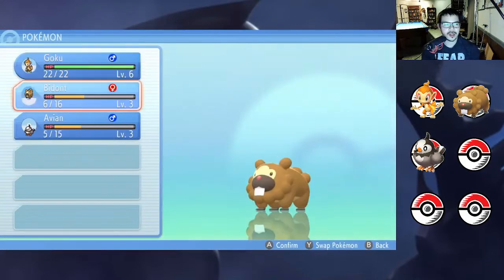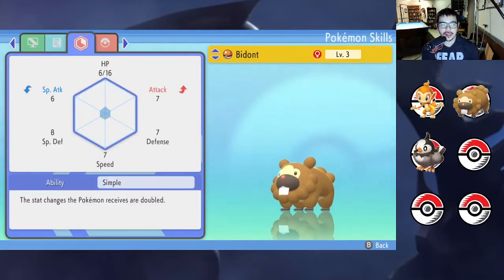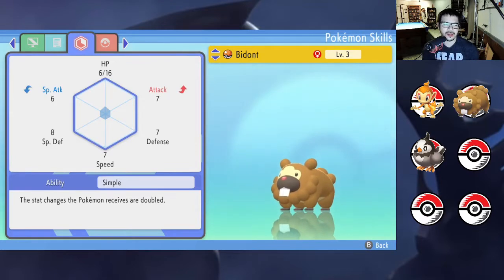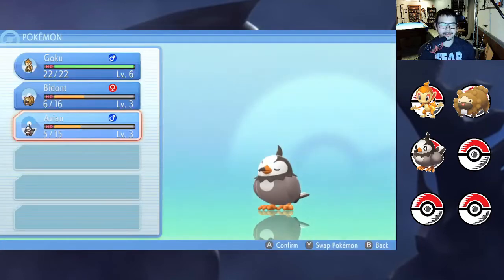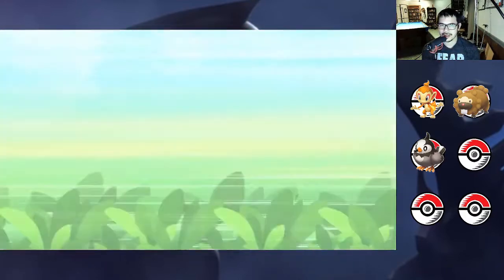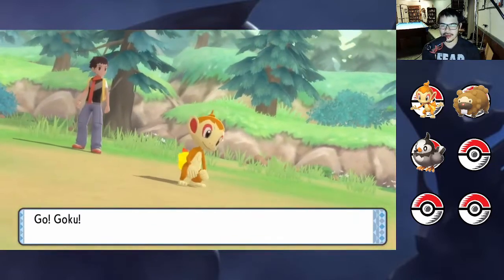Let's check some natures here. Adamant on Bidoof — that's not bad, I'm pretty sure that's the best it can be. The stat changes the Pokemon receives are doubled, so if I get something like Swords Dance it'll stat change by 4 rather than 2. Starly has a garbage nature though — special defense up and speed down. I almost think we should just get a different one. I don't want a Starly that's down in speed, so I'm just going to go ahead and catch another one.